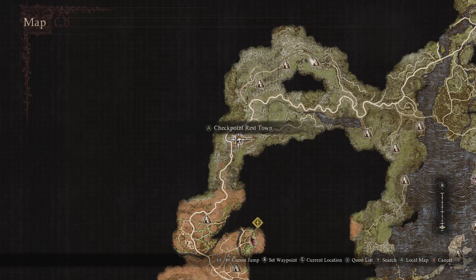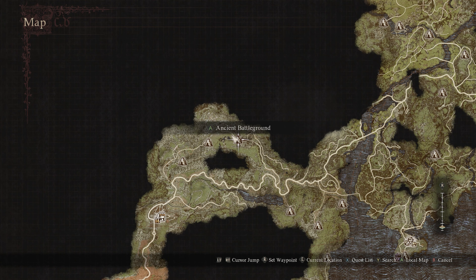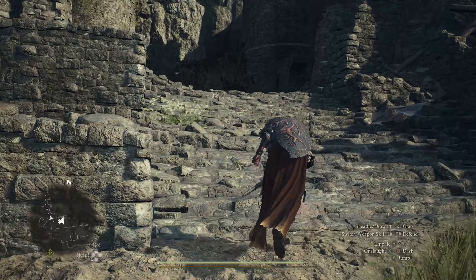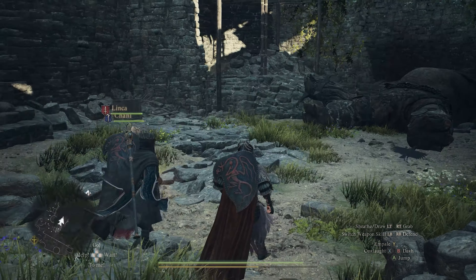If you look at the map and you have your Checkpoint Rest Town, what you're looking for is the Ancient Battlegrounds which sit to the north. You can reach the Ancient Battlegrounds either from the left or the right. The left entrance is basically the back entrance where you come in right next to a dragon fight, or you can go in via the right side and skip the dragon fight entirely.